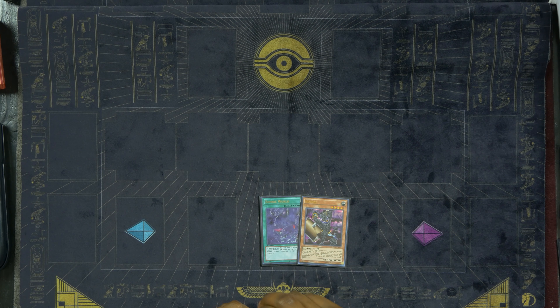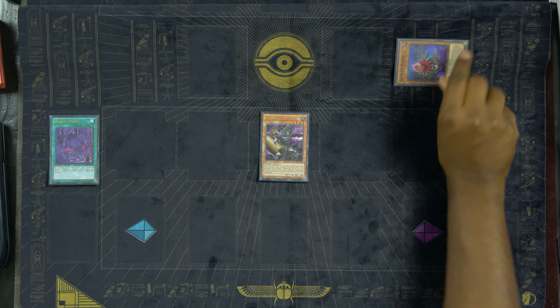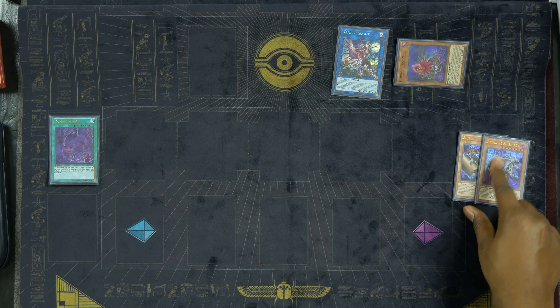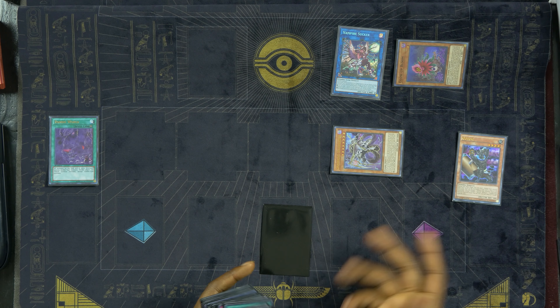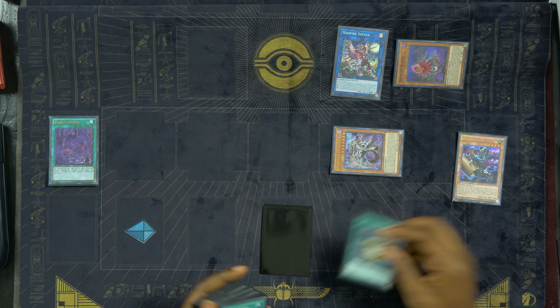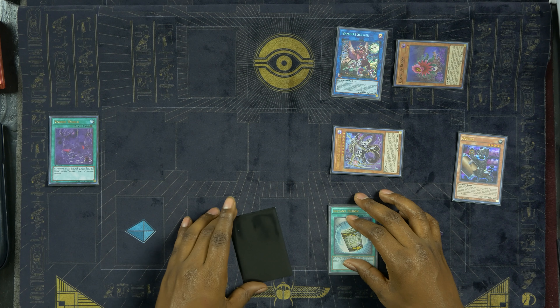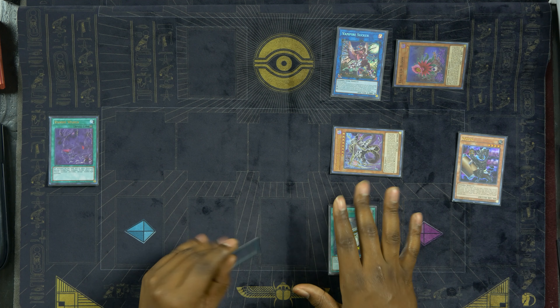Combo three: Terraforming or Zombie World plus Gozuki. Activate Zombie World and normal summon Gozuki, sending Glow-Up Bloom to the graveyard. Glow-Up Bloom banishes itself to summon Baladroc. Both monsters link summon into Vampire Sucker, then on your opponent's turn summon Baladroc and draw a card. This deck does the exact same thing over and over again — and depending on your sequence it just gets a little different. Instant Fusion leads to the exact same combo too — just summon a monster and go from there.